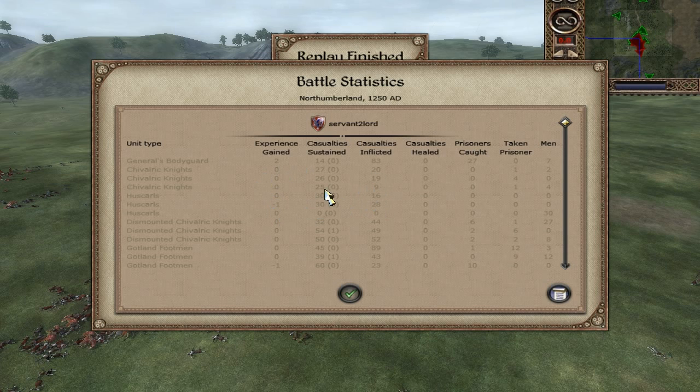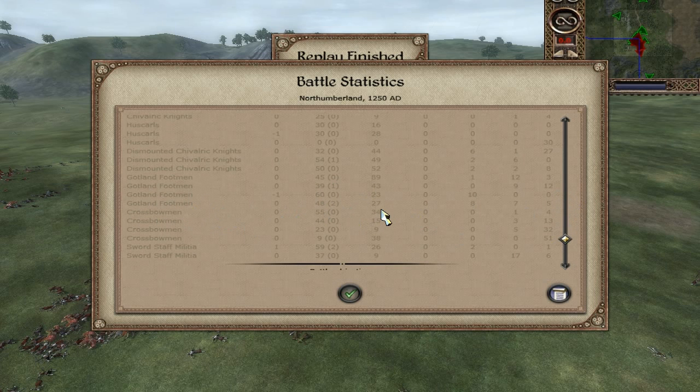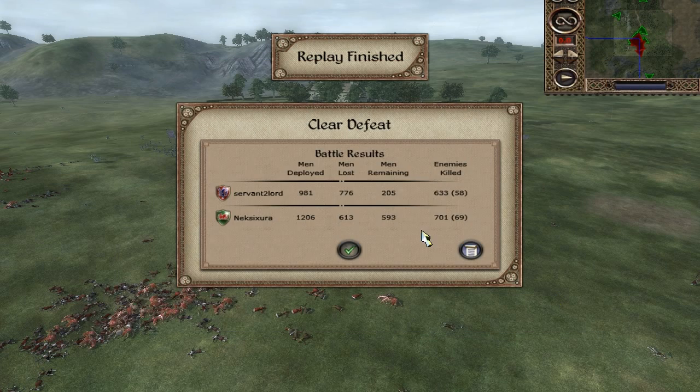Generally speaking, it's the cavalry that Norway has — it's better than Wales. What I did wrongly was not use them very repeatedly, which is usually odd for me because I usually do it. Infantry-wise, the dismounted Chivalric Knights did pretty good — came up pretty even. The Gotland Footmen did pretty good, although the last two didn't do as well as I would have liked. But believe me, guys — if they get a good charge, which they didn't in this fight, they will win those fights — they are very good. The Crossbowmen didn't do the greatest, and the Sword and Stave men didn't do the greatest either. So this one definitely wasn't the best piece of my micro work, and my strategy wasn't the best in this fight — I didn't use my cavalry well at all.